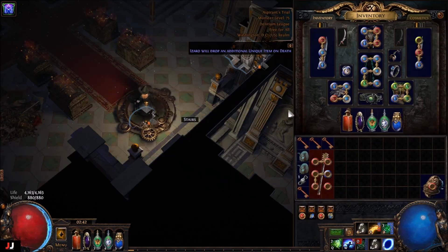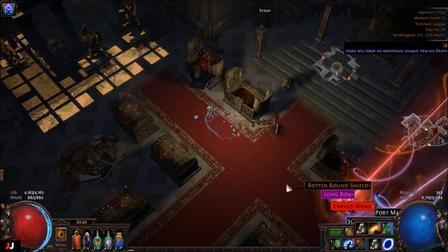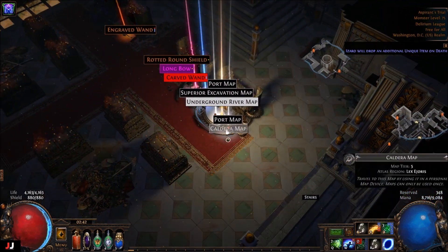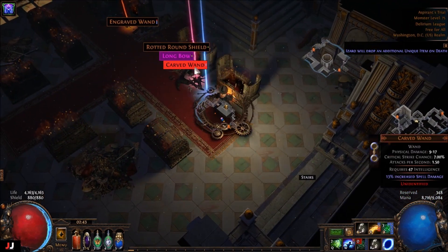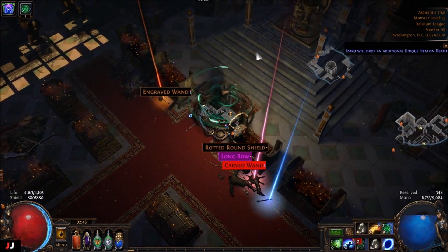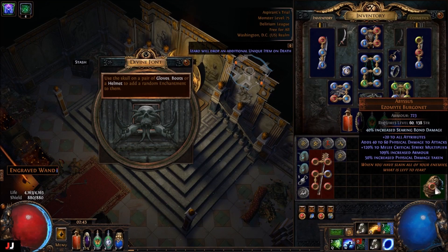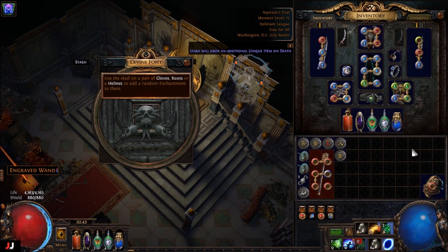Alrighty, next lab, here we go. Four keys. We got some maps — Twizzle or something. So we got those maps. And for our enchant, searing bond damage again. I've gotten that not too long ago. So we didn't make any money — we made a fusing.